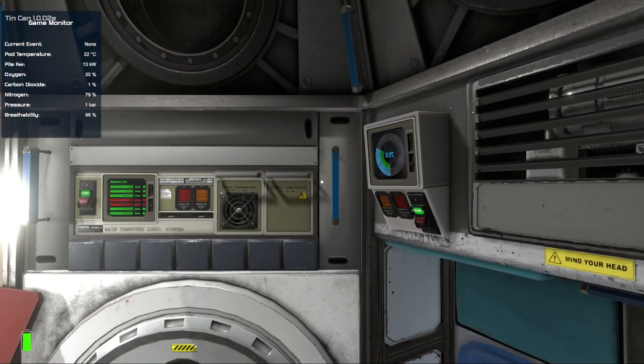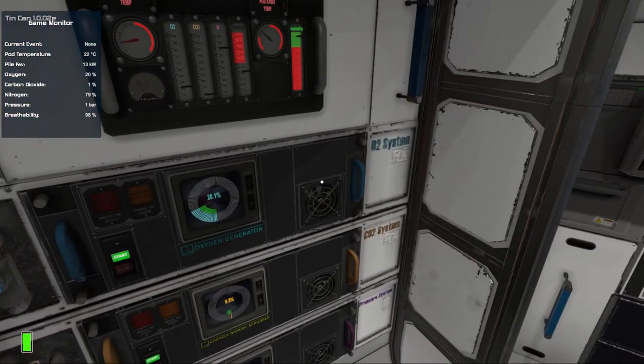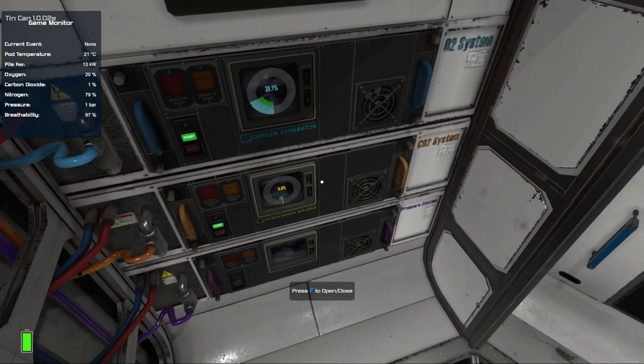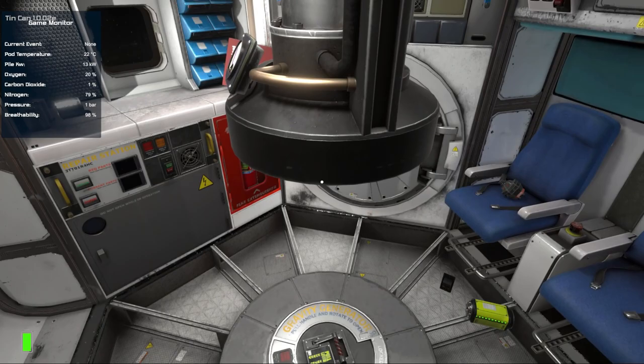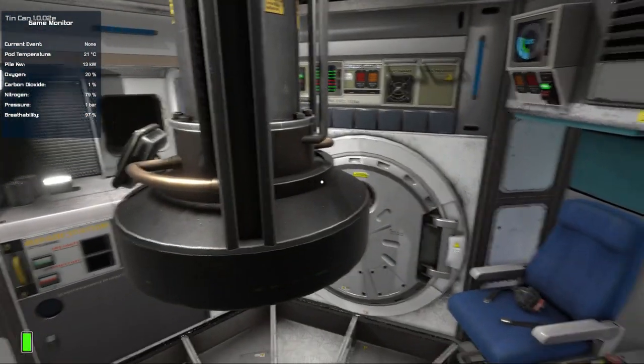Those are the two things you need to do — disable the generator so it doesn't add extra heat, and keep the temperature management system running. Make sure any other critical systems are online: you could be manually venting O2, and you need to make sure the carbon dioxide system is enabled as always, and you should be fine.